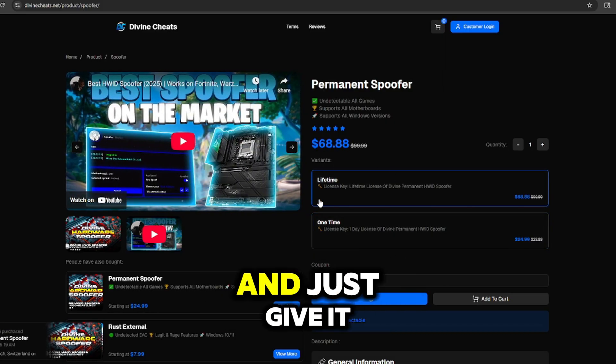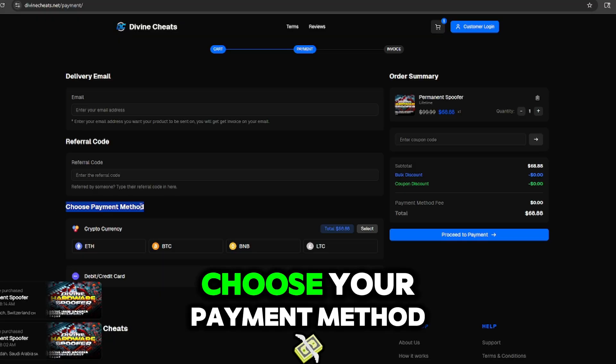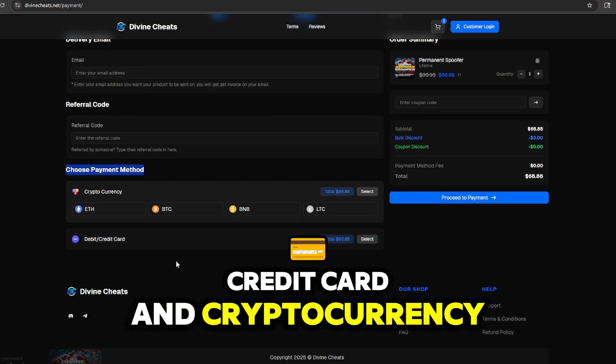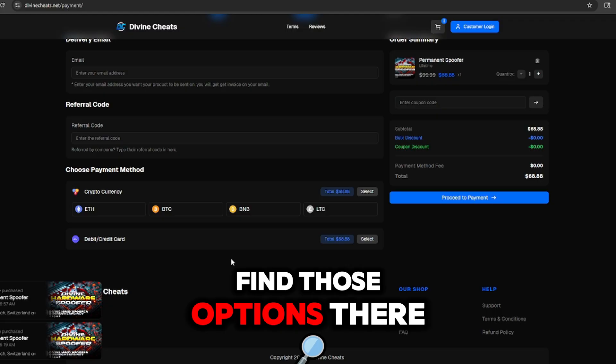Choose wisely, then press checkout and give it a moment to load. On the checkout page, enter your email address — that's where the product will be delivered — and choose your payment method. The website accepts debit cards, credit cards, and cryptocurrency. If you don't see your preferred payment method such as PayPal or Cash App, join the Discord server where you can find those options.